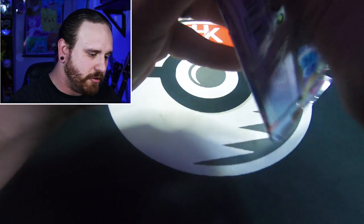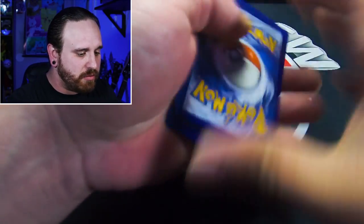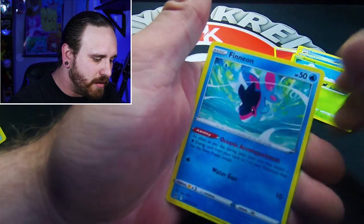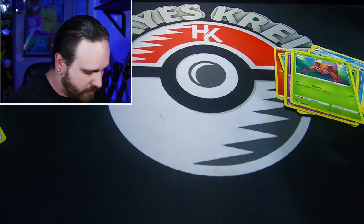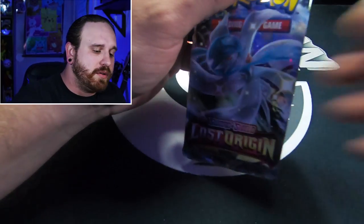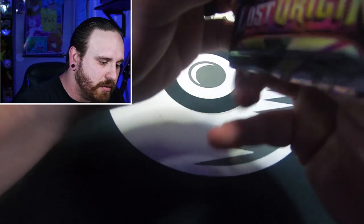Only two packs left. Can we get something out of this — shiny perhaps? Shiny Steelix? We'll have plenty more of Lost Origins to open. Just a first little peek at what we can pull. We got Fire Energy, Swanna, Bleu, Lumineon, Ducklett, a Bloodbug, Finneon, Zorua, Paris, a Reverse Holo Paliotoad, and a non-holo rare Gradient. Just one pack left — let's see if we can't get some last pack magic!